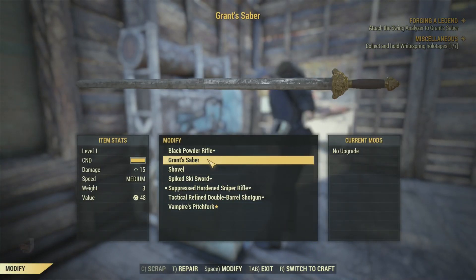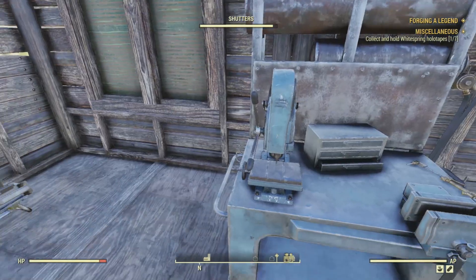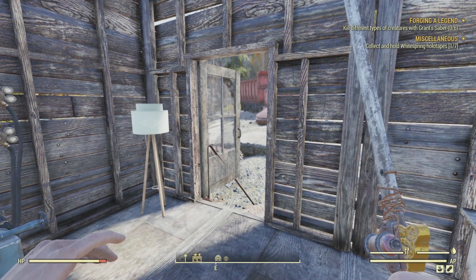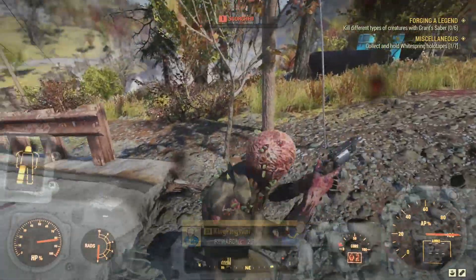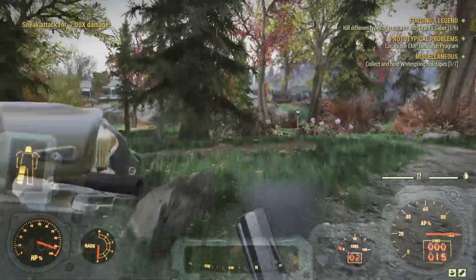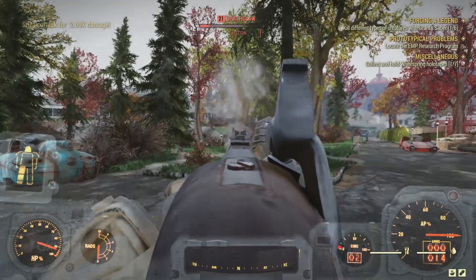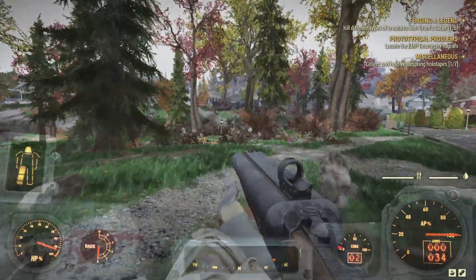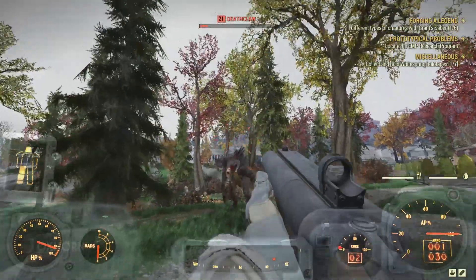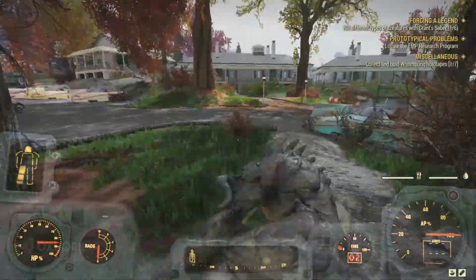Back at camp, we use a weapons workbench to attach the swing analyzer to the sword. From the modify menu, we press space to modify, and in the mod slot select the swing analyzer created using the fabricator back at Riverside. With the sword modified, we now have to kill six different types of creatures to get it calibrated. I got lucky — I was attacked by Scorched right after leaving my shack, which counted for creature number one. I went off to do another quest. I really wanted a Deathclaw to be one of the enemies, so heading back to White Springs, we can reliably find one walking around near the pool. I took it down with my black powder rifle, then my shotgun, and finished it off with Grant's saber — that counted as creature number two.